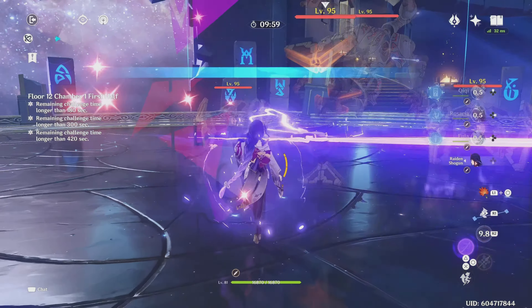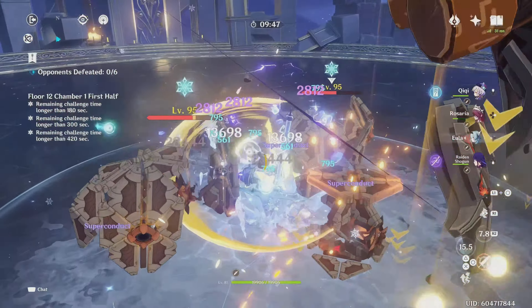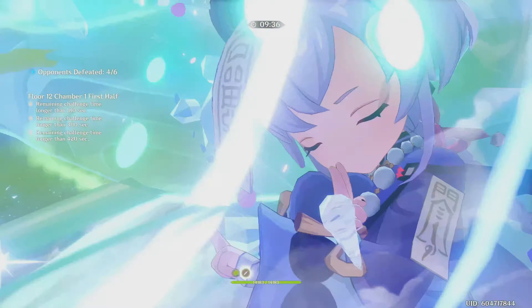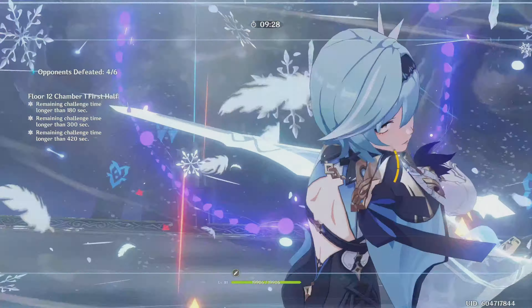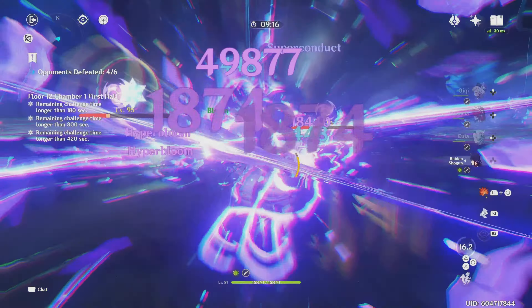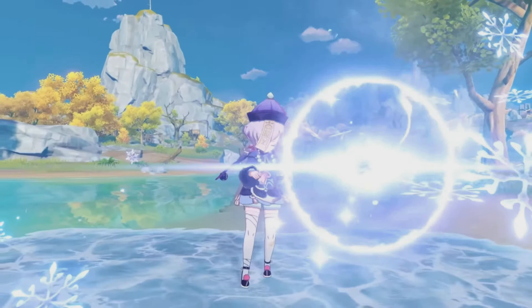The next team is Eula-Raiden. If you end up getting Eula on rerun and also have Qiqi, Qiqi can be quite a good support for her. Eula's playstyle and constant normal attack use leaves her in a dangerous position where she takes a lot of damage and can easily die, so having a healer is really good — and Qiqi works really well here since her healing occurs through normal attacks, letting Eula heal herself very fast. Another big plus is that Cryo resonance will be active, which is very useful for Eula. With Raiden, there will be constant Electro application for Superconduct, Raiden will battery Eula so you can spam her burst, and Raiden will also solve any energy issues Qiqi may have.